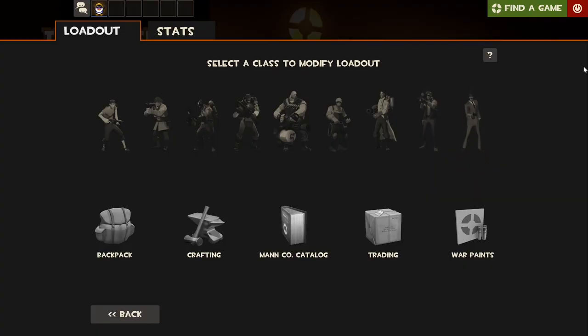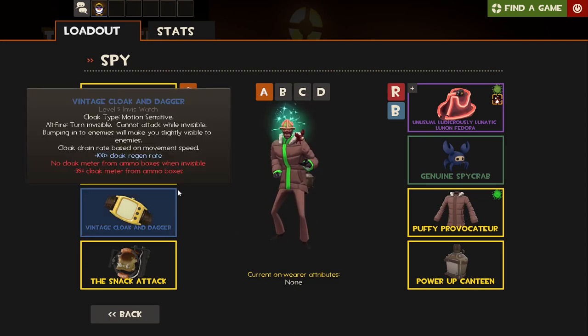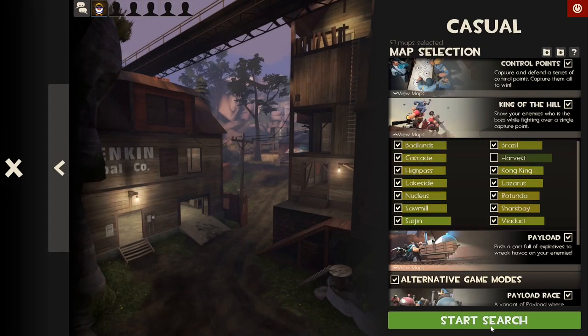Yo, it's poppin' guys, Sizzle here. Welcome back to testing at the TF2 Arsenal. We test out every weapon in TF2 to see what they have to offer. And in this episode, we're using the Cloak and Dagger, which I'll explain more about when we go find a game.